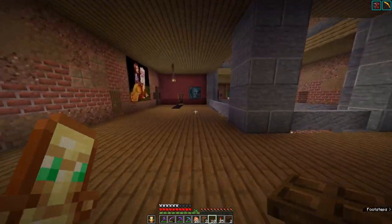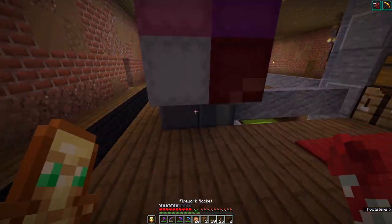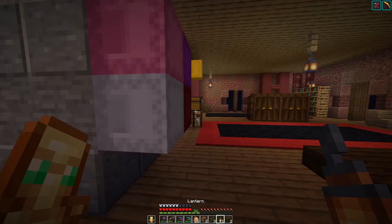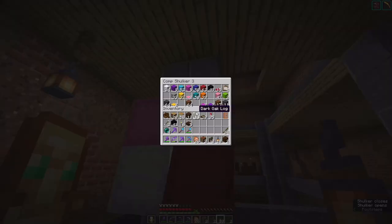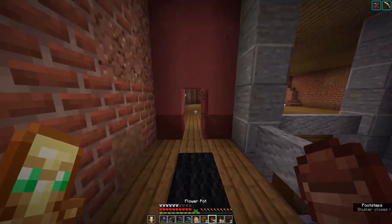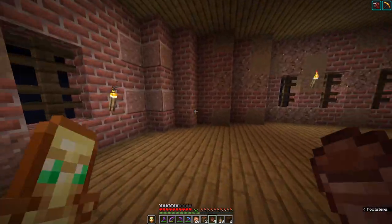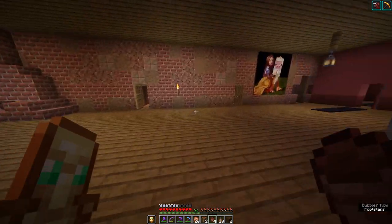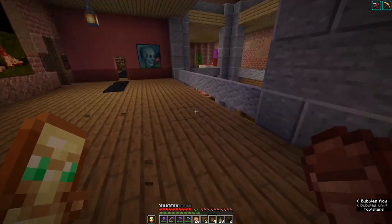There we go - a flower pot is what we need. I forgot to figure out a flower for this floor. This area needs some light - give it some light. There we go. Of course it's going to need some flowers. But first we need to create a little seating area over here.